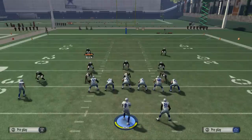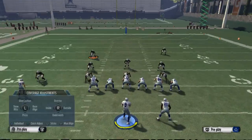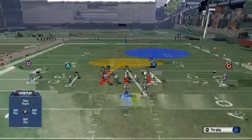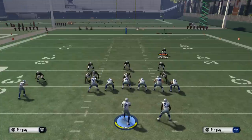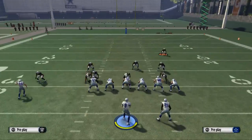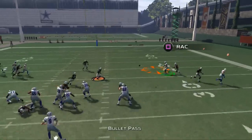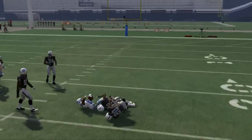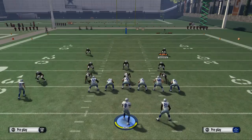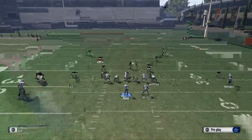What we would recommend is a combination of man and zone coverage to stop slants. In the play Cover 2 Man, take your safety and hit triangle, R1 — it's going to bring him into the middle of the field. The other thing I like to do is take the other safety and put him in a quarterback spy. This gives you instant coverage and late coverage. You can see you can't throw the slant on the right side because the spy is going to come down.